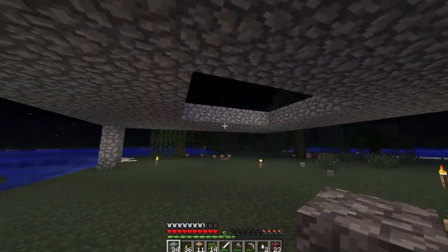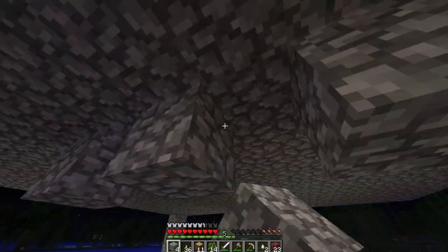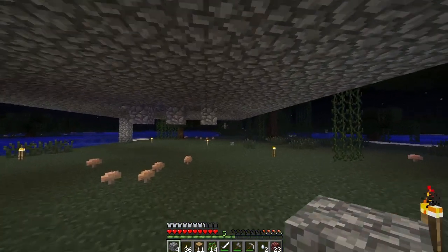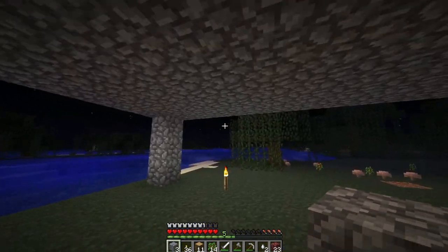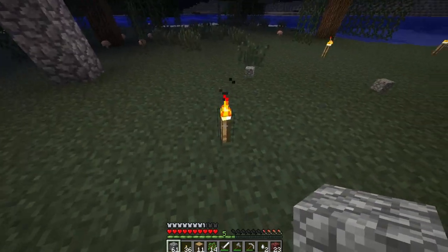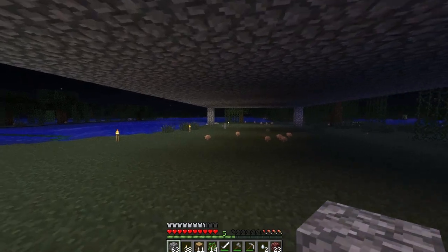I saw some animals but I've never seen a cow. I've not seen any mobs since the difficulty was changed. The difficulty did say set to two, and there are animals - so why haven't I seen any cows? I've killed some sheep and chickens though. I'm nearly out of cobblestone. The hostile mobs should be spawning - there's no plugins either.